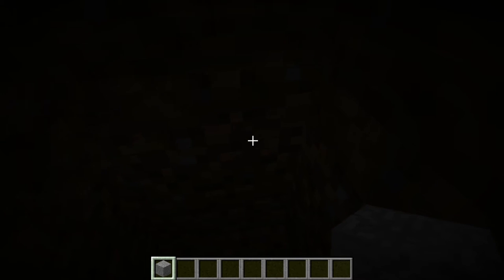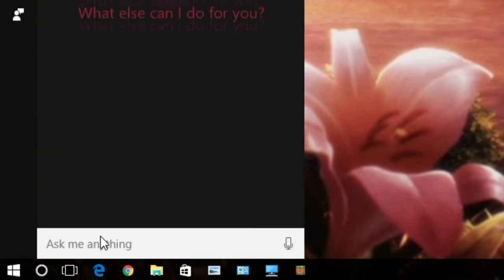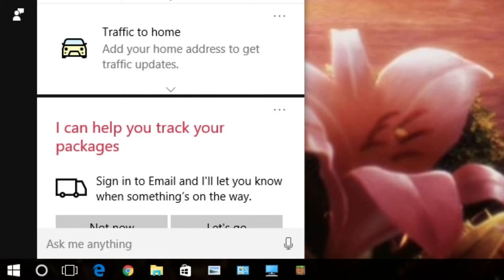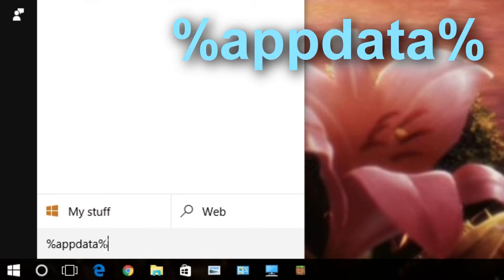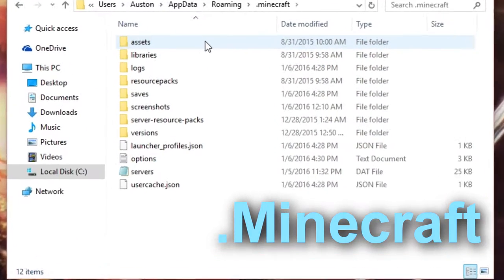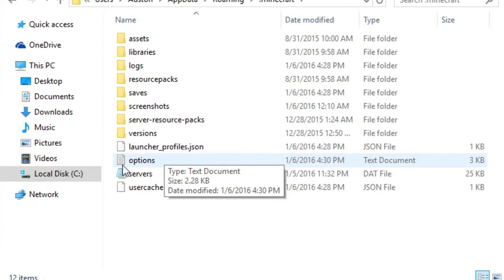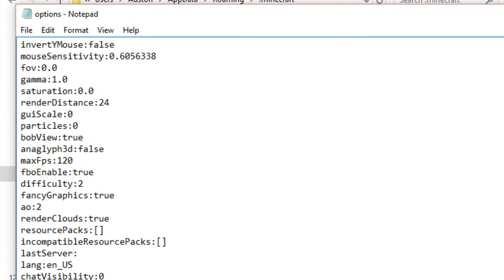So the way to get your brightness at max is you have to open up your little search window at the start, unless you already have it open, and then search for %AppData%. Click enter or click on the folder, and then you'll see .minecraft, and you want to go look for the file that says options. Double click it and open it up.